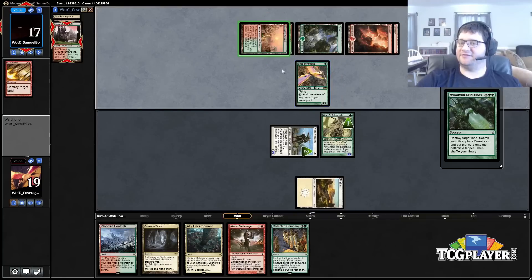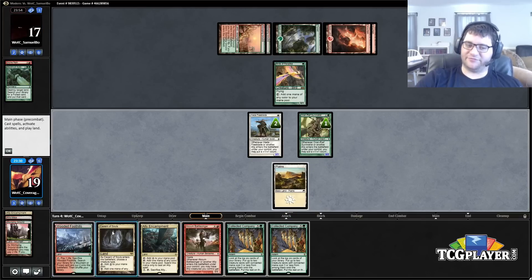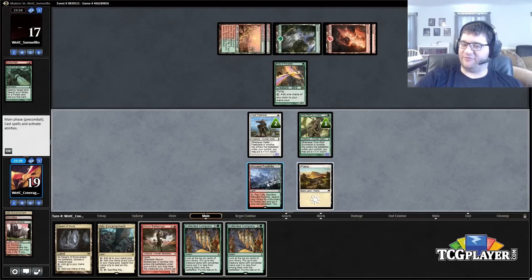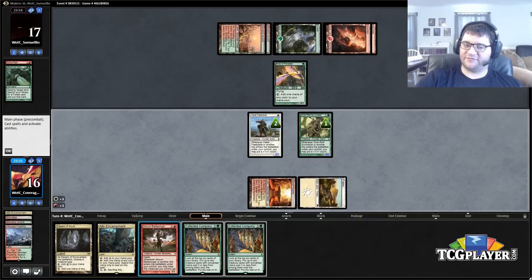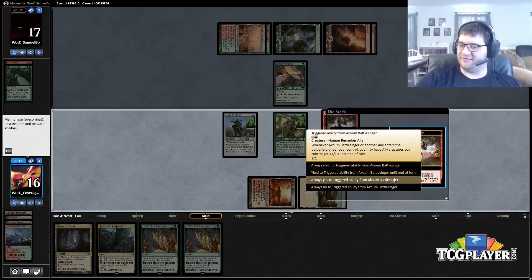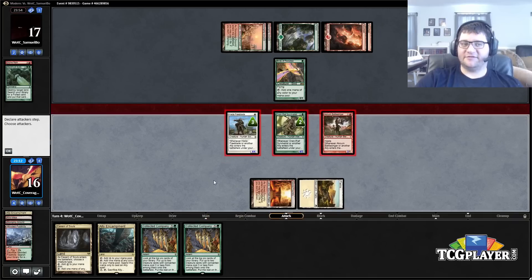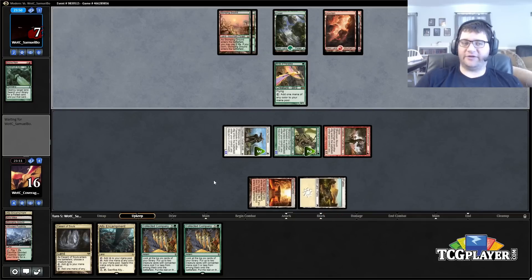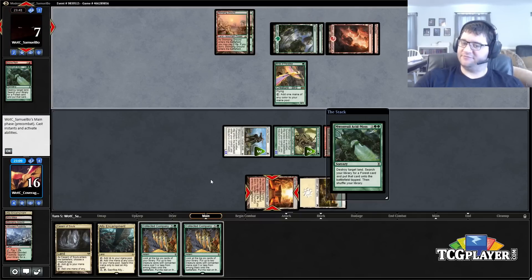He's going to Tectonic Edge us next turn, but we're still getting in for damage. These Collected Companies are going to be great if we actually get the opportunity to use them. Little does he know we played around all of his land destruction by keeping a five-land hand. We're getting in for a bunch of damage — 10 as a matter of fact. We'd get pretty blown out if he has Inferno Titan. They also play Bonfire of the Damned, so at any point he could topdeck miracle bonfire and blow us out. But it's another Acid-Moss.